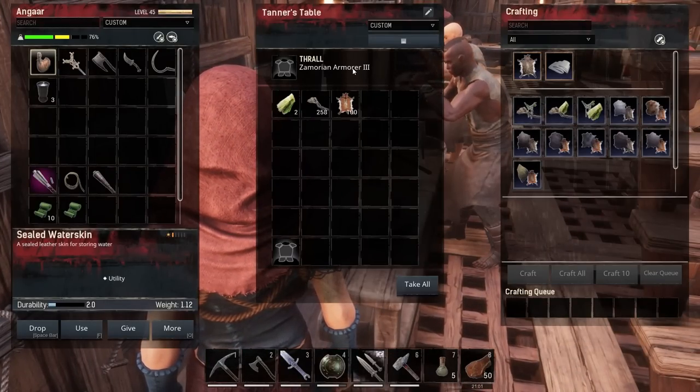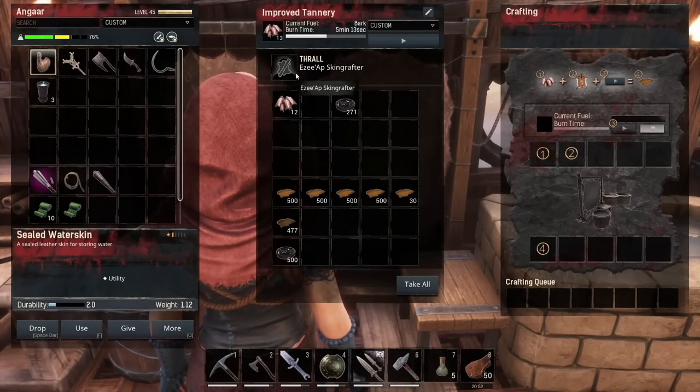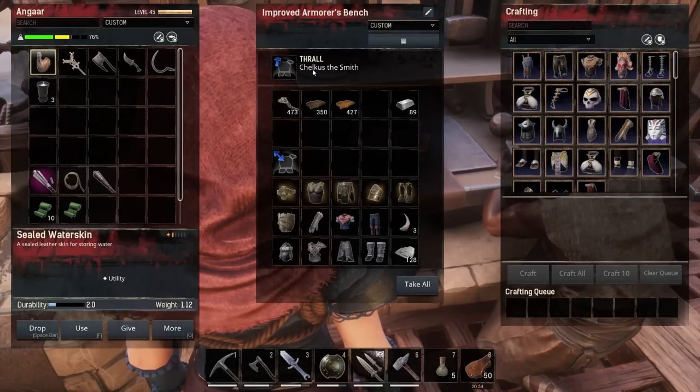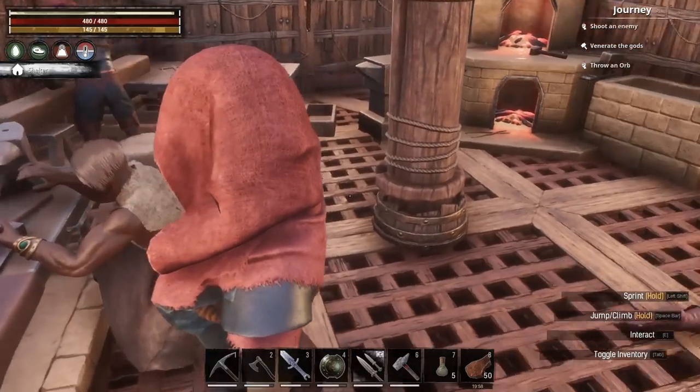We found a Zamorian Archer 3, so we took that one and put him in there — hopefully he'll tan hides a bit quicker. We've got an Izzyap skin grafter, a named Tanner. We got two armorers: Chelkus the Smith, who I believe makes higher durability armor, and Zavek, who I believe gives weight reduction on armor pieces. The one we really want is the one with the shield symbol that gives more armor, but two named armorers is not too bad.